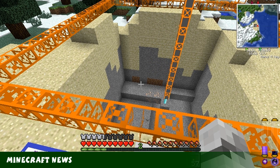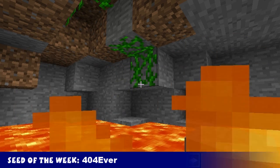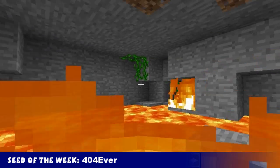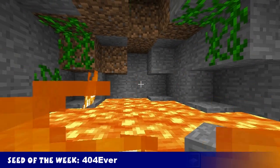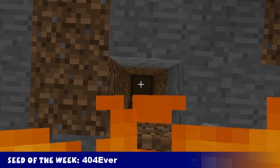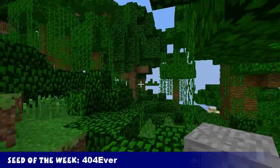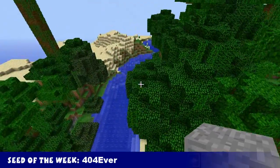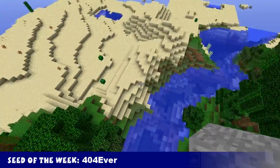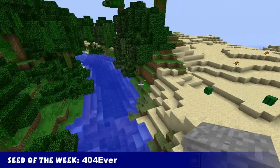Stay tuned - coming up next we've got the seed spotlight. Welcome to this week's seed spotlight. This week's seed is '404 ever'. I spawned - this is the second time I've tried this seed, and both times I've spawned here in the middle of lava. Maybe don't spawn here on survival mode, because yeah, this will happen. This seed was sent in by MinecraftDinners1 from the last Minecraft Weekly - so if you have a seed you want on the next Minecraft Weekly, leave that in the comments. As you can see, if you could actually get out of there, you'd be in a jungle, you'd be next to a desert, nice river. So if you make it out of the lava pit alive, you can get to enjoy this world. That's it for the seed spotlight this week - join me again next week for a new seed spotlight.